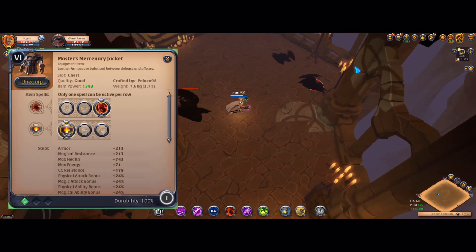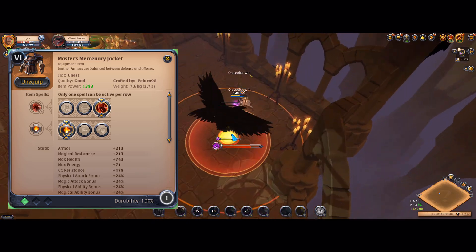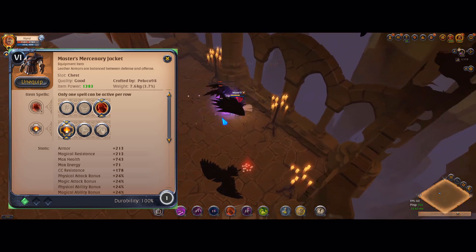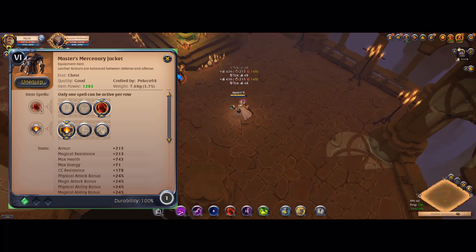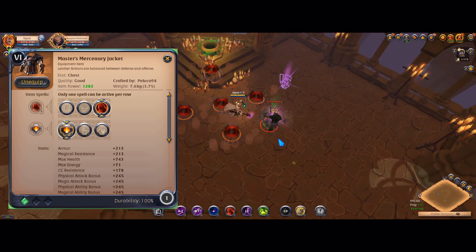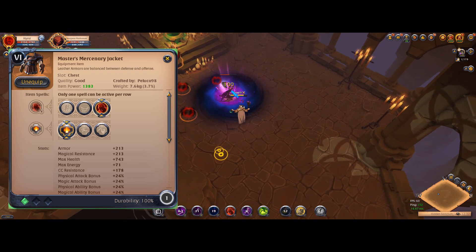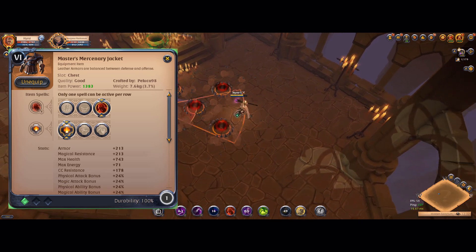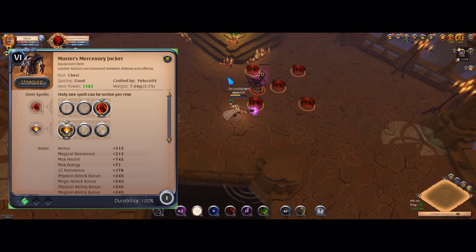For the armor, Mercenary Jacket — because as you can see you don't have any sustain on the weapon and sometimes you can get low. If you get low, just use your Mercenary Jacket, use as many skills as you can, and you will go from zero to max health in seconds. I think that's quite a good armor for this combination.